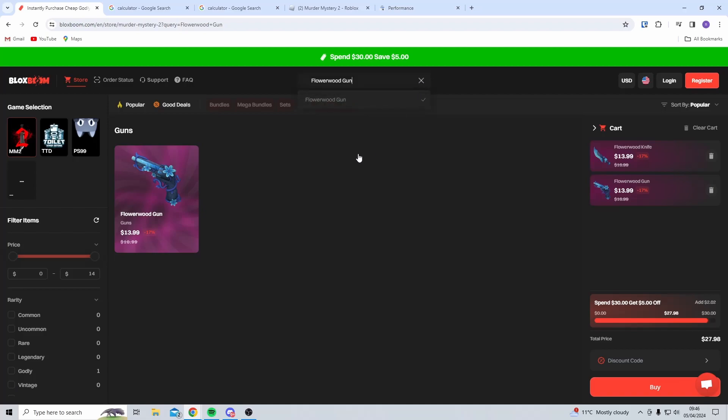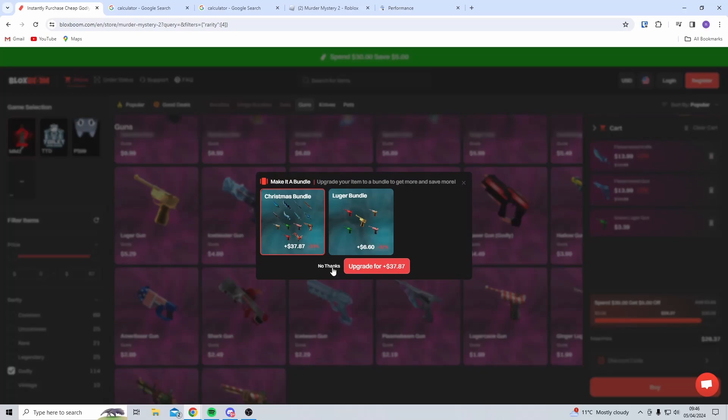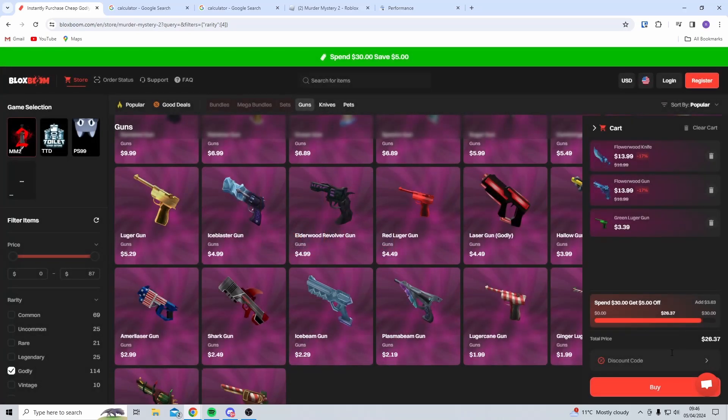However, BlocksBoom does a special promotional offer where if you spend $30, then you get $5 off. So I'm going to add a green luger to my cart, so it brings our total even lower while basically getting a free item.